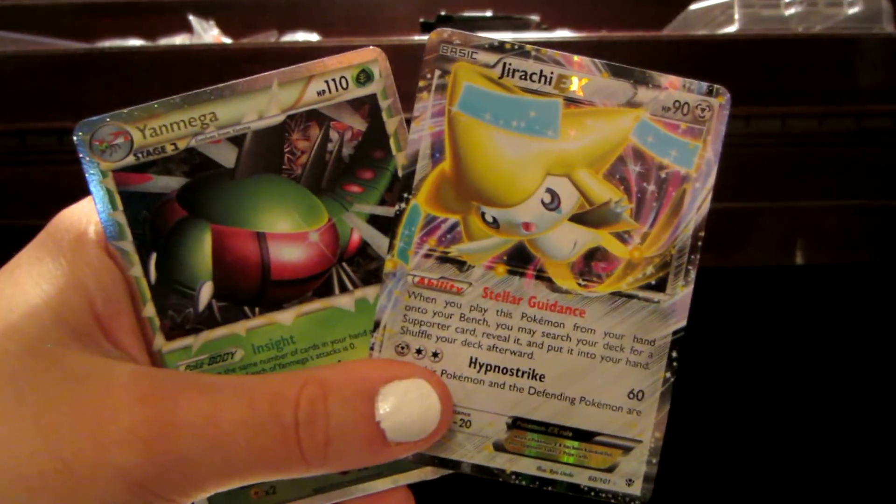Plasma Blast. Porygon, Teddiursa, Psyduck, Houndour, Lapras, Octillery Plasma — and that is an uncommon. Archen, Professor Juniper, Porygon-Z Reverse which is a rare, and a Haxorus Holo. That's a nice one. So I got a reverse holo rare Plasma card and a Haxorus Holo.